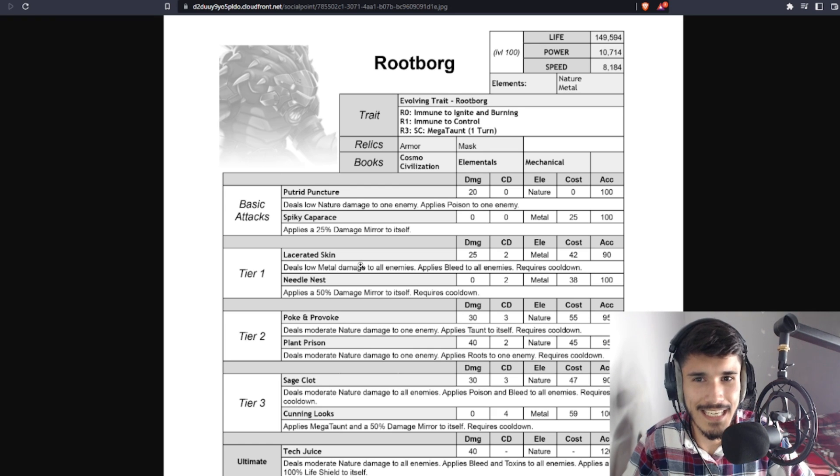Looking at the relics: armor and mask — not bad, that's actually good. Armor is great for tanks, and for the mask you can give it something like the Biowarm mask, which is a good mask if it's craftable. So relic slots are pretty good. For base attacks you have a 25% damage mirror to itself, a low nature damage to one enemy with poison, a low metal damage AoE with bleed, and a 50% damage mirror for another skill. Sadly, no skill that heals this monster and no damage restriction skill either.